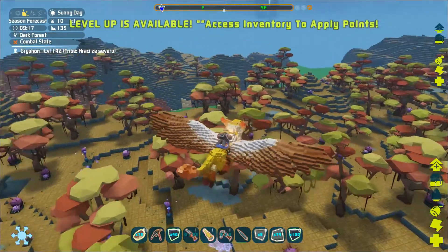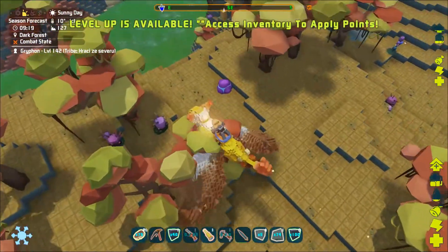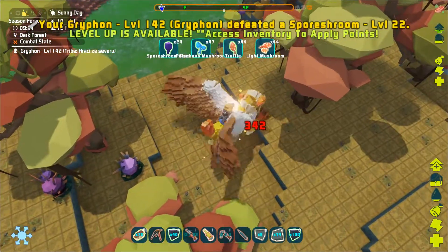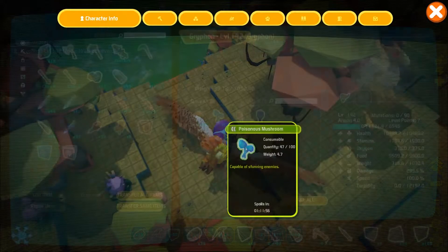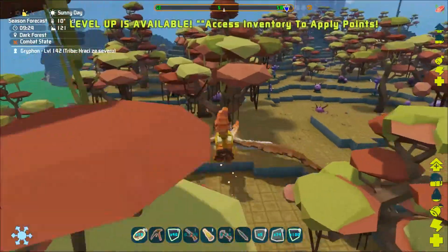Hello and welcome to the PixArc video tutorials. In this video we will be obtaining the Spore Shroom Seeds. This plant creature can be found in the dark forest area. It is aggressive and when you get close it will attack.